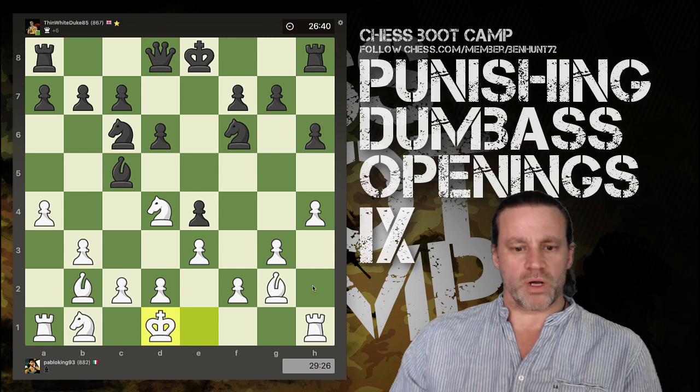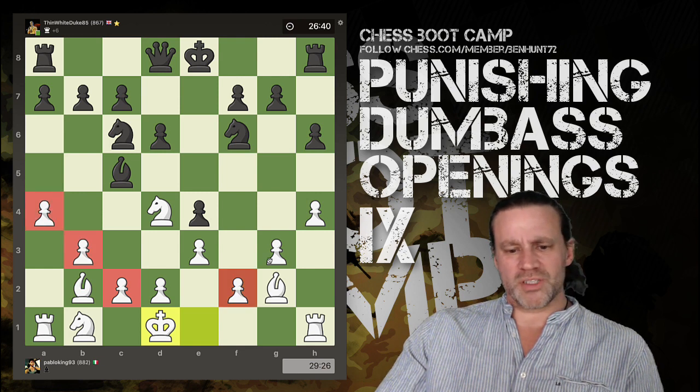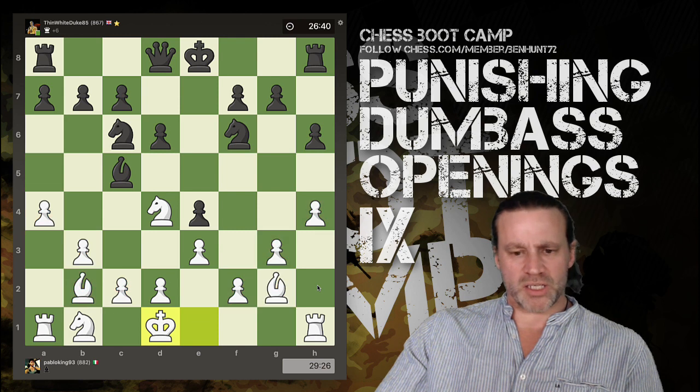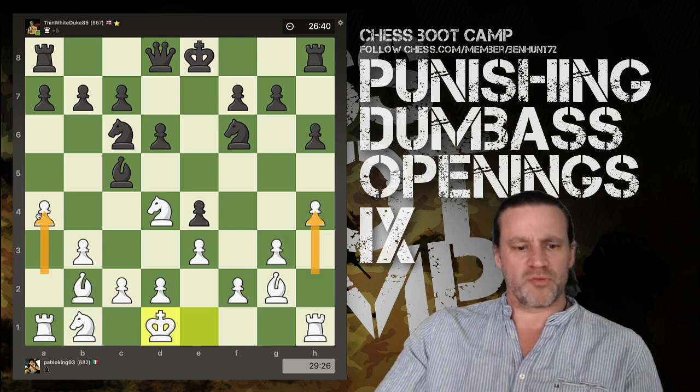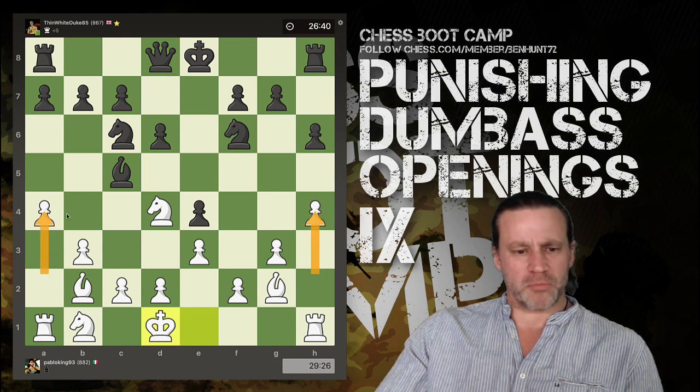The King recaptures and then white simply resigns the position. When I saw this game I thought you can kind of see what the idea is - it's double fianchetto, but also this double kind of crab formation. I think it might even be called the crab opening, by pushing these pawns up.